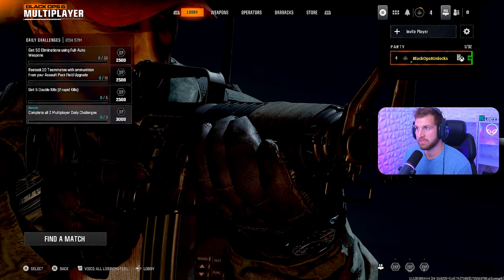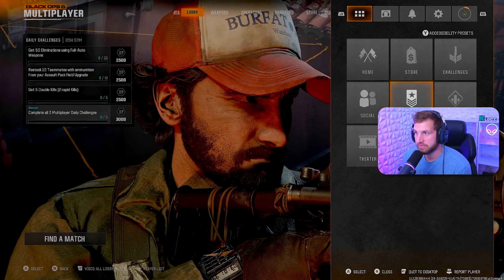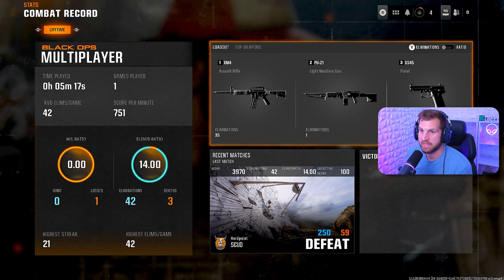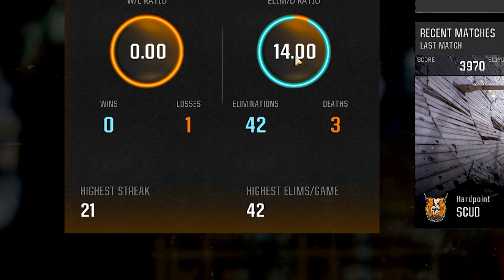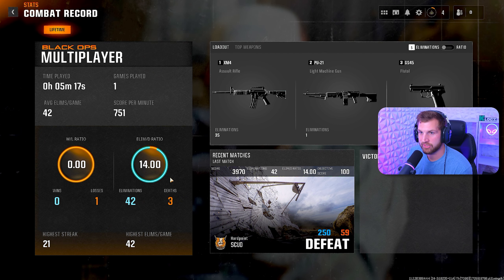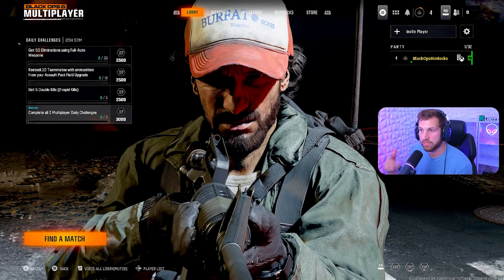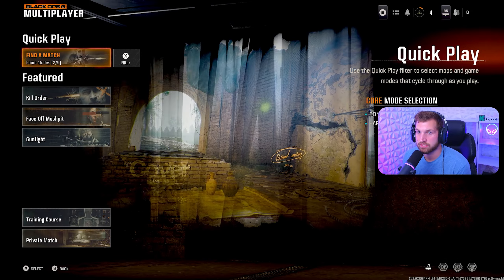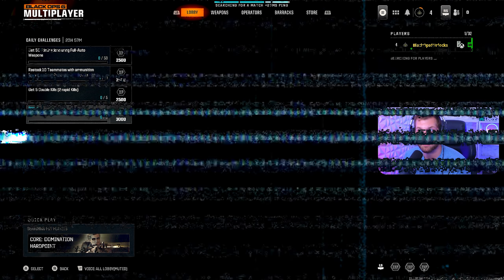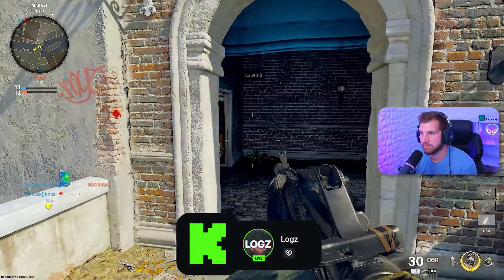Before you guys say anything like, 'Oh my God, he's level four, he's not going to have skill-based matchmaking yet' — I do want to say I already played one game with the VPN on. If I go to my combat record, I have a 14 kill-death ratio — 42 kills, three deaths. That's probably the highest you could get. We're going to play a couple more games to show you that skill-based matchmaking is not going to take effect. We're in a game now, let's see how botty the lobby is.